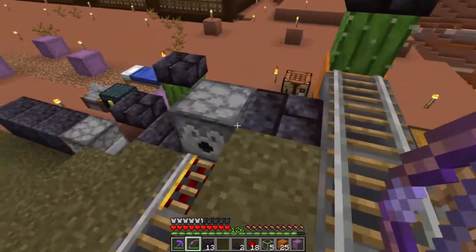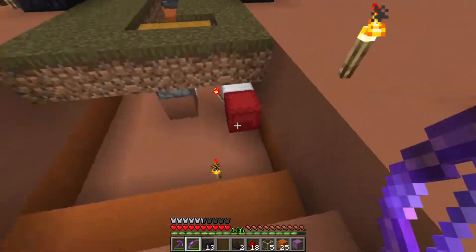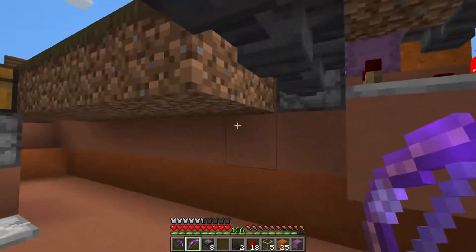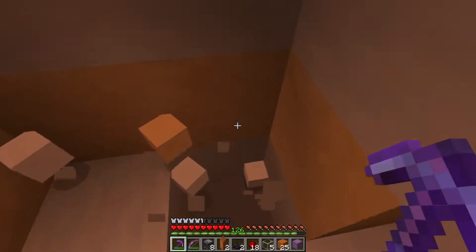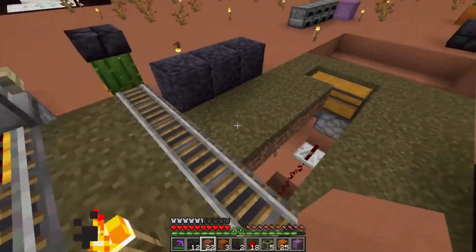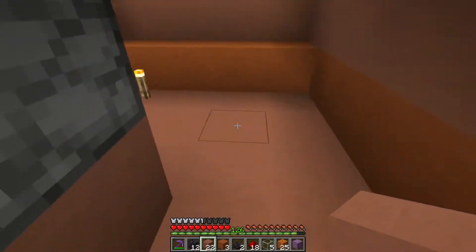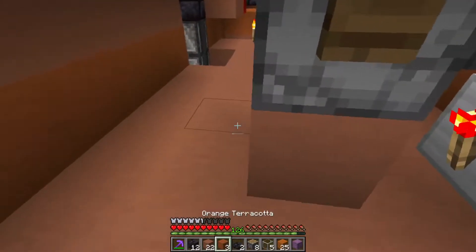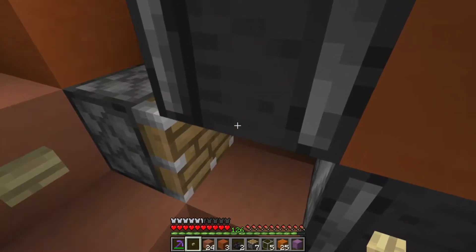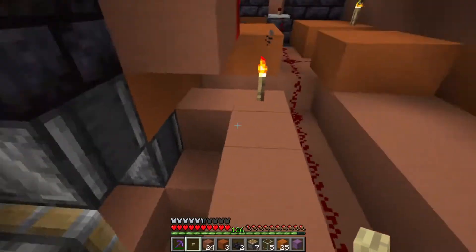So now we just have to get the randomizer for these and also the refilling, which I think is going to be pretty simple. Basically what I'm going to do is make some clocks out of observers — have a clock set up where no matter how many of these I get, they're going to automatically be up in there. We cannot power the block directly so we're going to have to power it indirectly. We can simulate it, have it run for a certain amount of time and then basically stop it. I'm probably going to run this vertically to avoid this redstone right here.